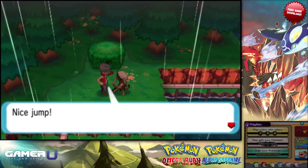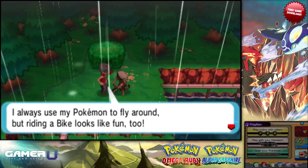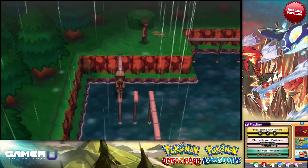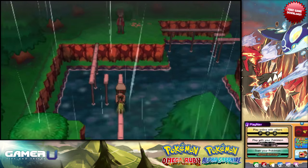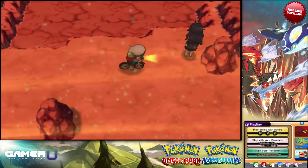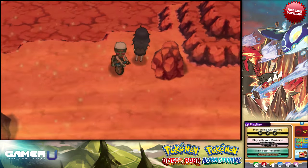Thankfully, you can get both, and very easily too. All you have to do is talk to three trainers while on either bike. One trainer is a Bird Keeper in Route 119 using the Acrobike. Another trainer is a Hex Maniac in Route 111 near the desert. And the final trainer is any Triathlete in the Battle Resort.